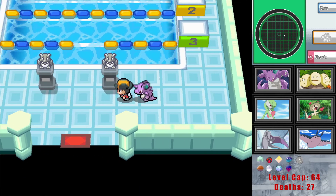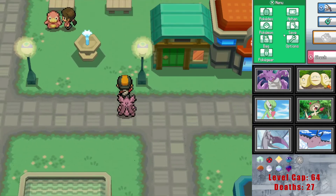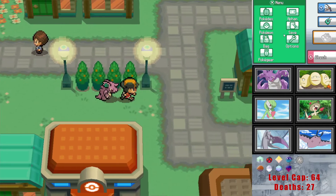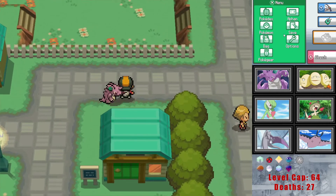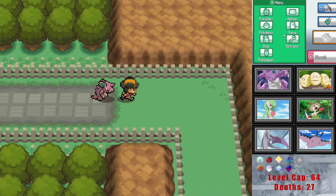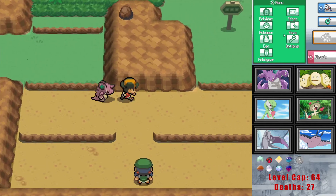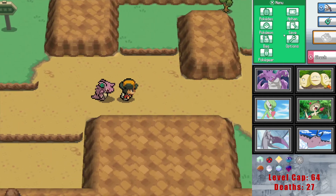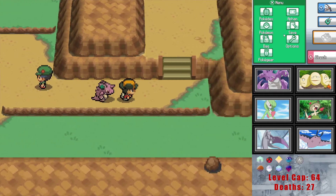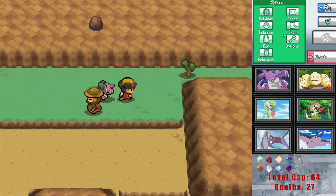I guess we just have to run over to it — we can't really fly to that other Pokemon Center, which is weird because you can fly to the front and back of Victory Road, but this Pokemon Center over here doesn't actually count as a fly point for some reason. Pretty strange. Could pause right now I guess, but we're already halfway there.